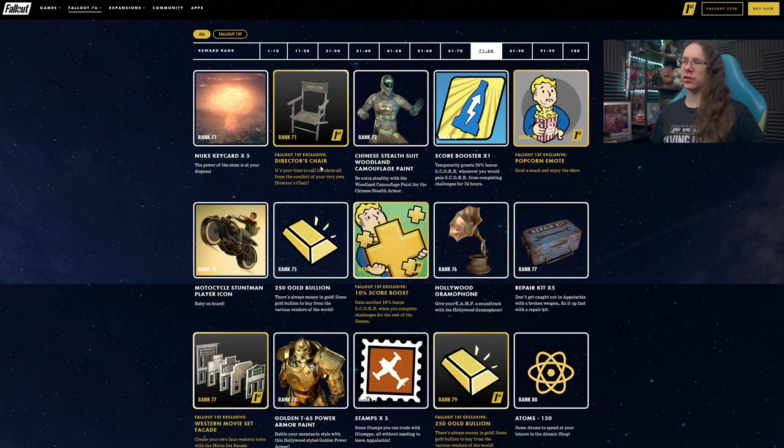A director's chair at rank 71 for Fallout 1st players as well — a little bit of extra camp decor. It's not got in-game lighting on it which makes it hard to tell whether it looks cool from these pictures, but I could see that getting some use.